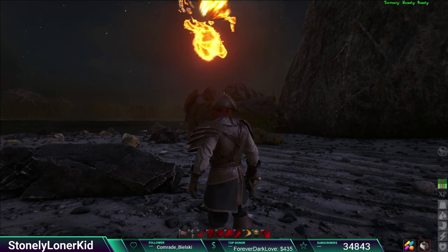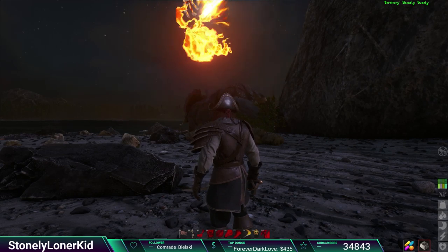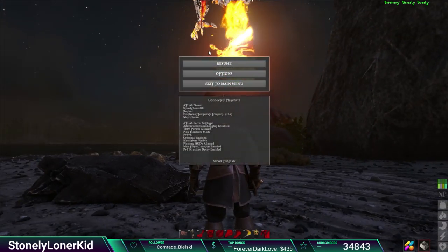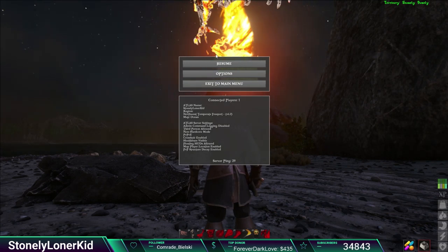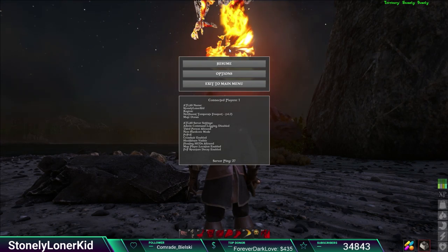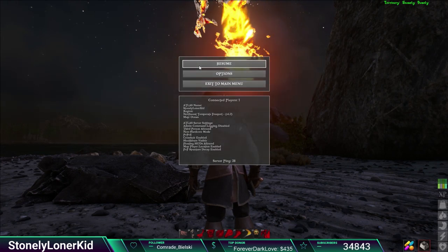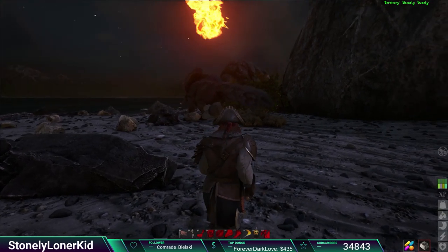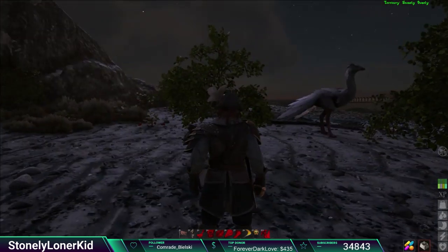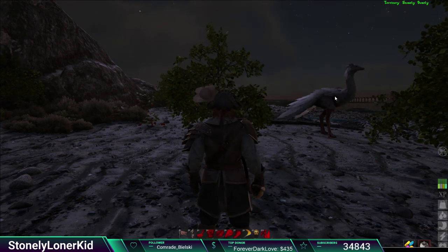This isn't out on console yet. When it does come to console, I imagine it's going to be the same as ARK was - press Start, hold LB, RB, and X, and it opens up the admin command bar where you type in the server password. But since this game's only out on PC right now, I'll be covering it on PC. Press the button above Tab.